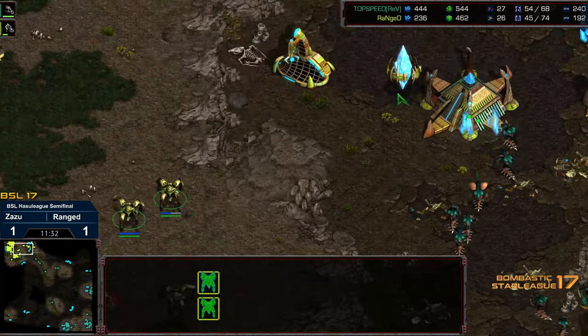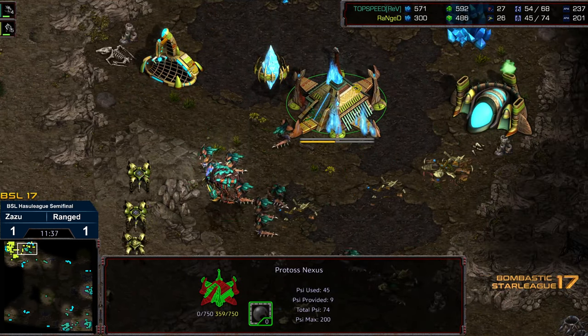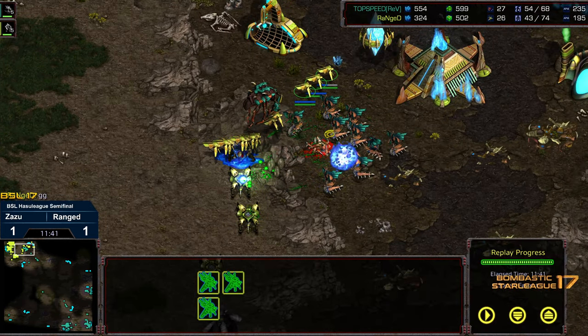Incredible. The natural expansion is gone. Probes pulling off the line in a desperation attempt — and there's GG. Zazu going up 2-1 and showing some incredible early-to-mid-game play here. Hope you guys enjoyed it, thanks for listening.